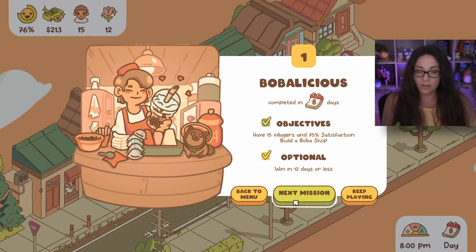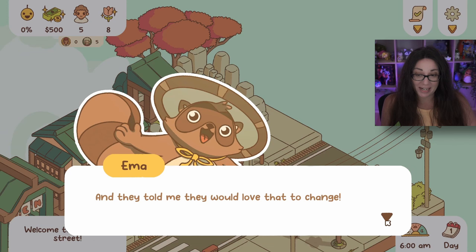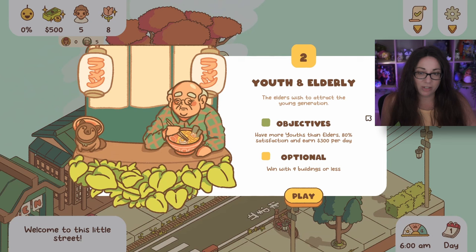This new street looks nice. 'Only old people live here and they told me they would love that to change. Can you make the street livelier by attracting younger neighbors?' Chapter two: Youth and Elderly. The elders wish to attract the young generation. Objectives are: have more youth than elders, 80% satisfaction, and earn 300 per day. Optional: win with nine buildings or less. We've got a lot of work to do!